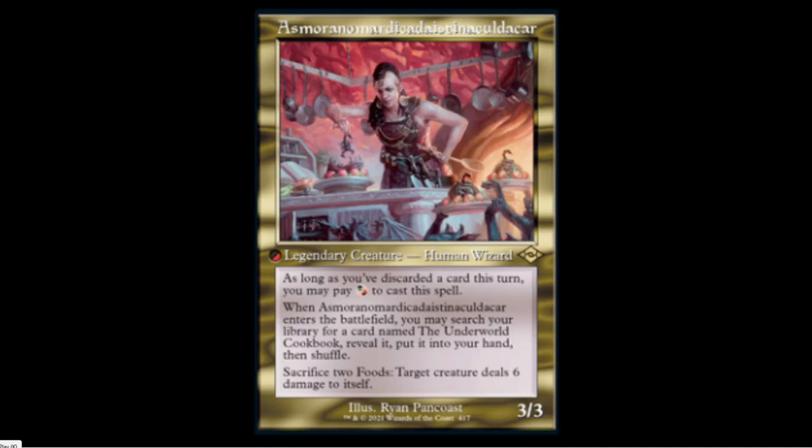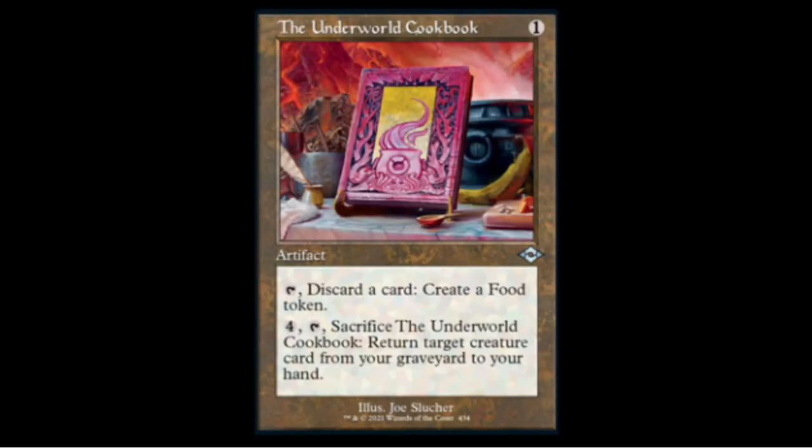Speaking of the Underworld Cookbook — it's one colorless. Tap and discard a card to create a Food token, then tap four and sacrifice the Cookbook to return target creature from your graveyard to your hand. I see a Jund sacrifice theme developing here in Modern. It only costs one mana, so will this see play with the Wizard card and some other shenanigans? I definitely think it will, and we'll have to watch out for it.